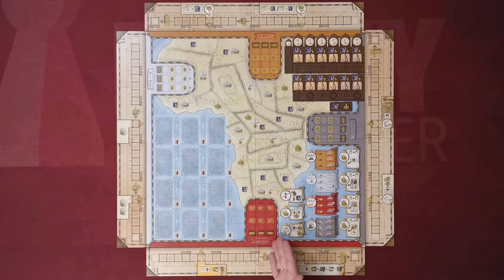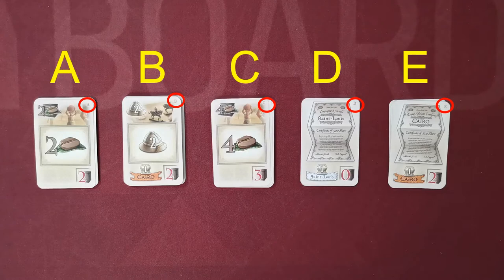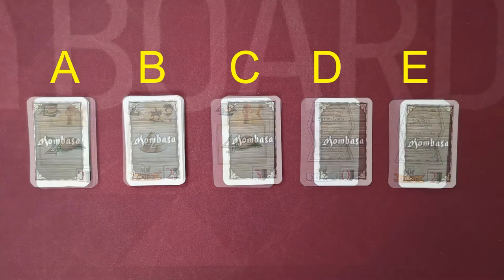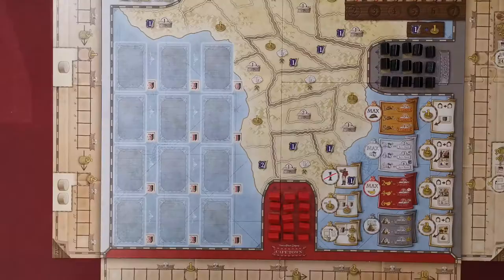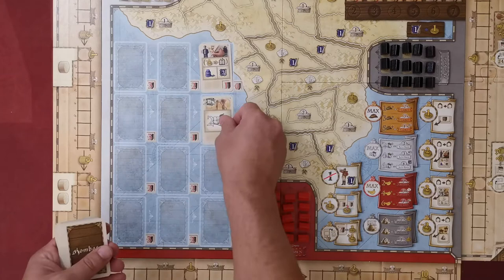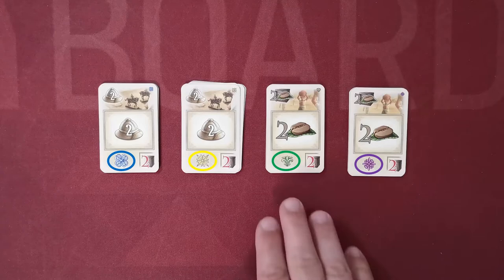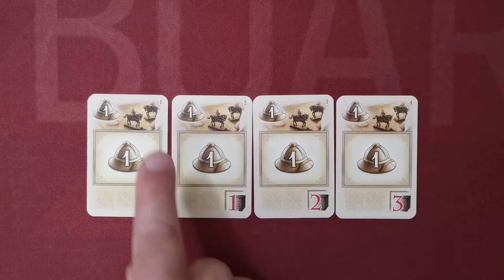Each track is linked to a company. Each company has a set of 15 trading posts to fill its 15 home region spaces. Find the cards depicting a letter in the top right corner — you'll find five stacks: A, B, C, D, and E. Flip them face down, shuffle each stack, and create the action card stack by placing A cards on top of B, then C, then D, and finally on top of E.